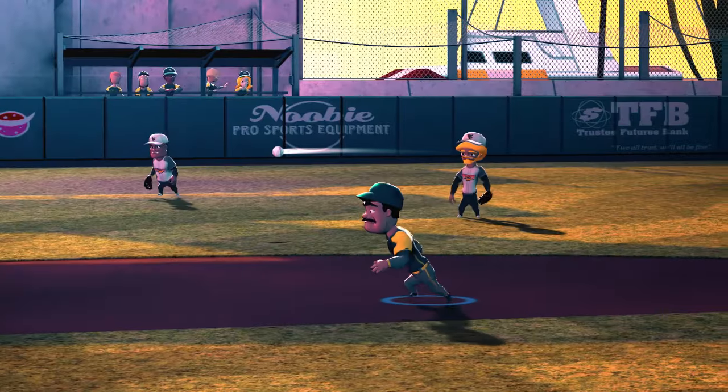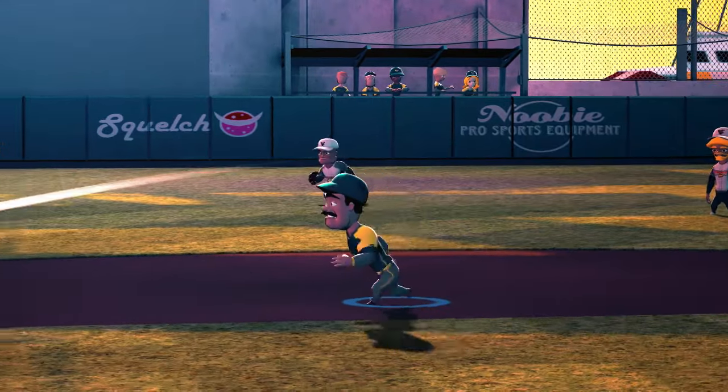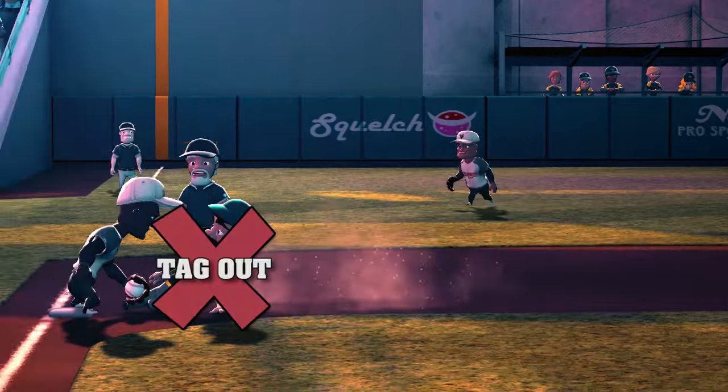How can a base runner be put out? First, if any defensive player holding the ball tags that base runner while he's not touching a base — you're out!